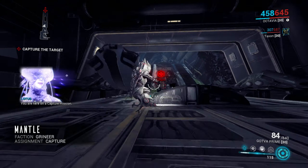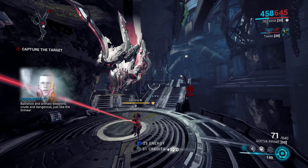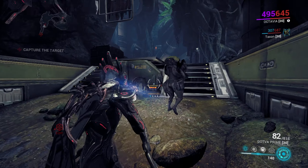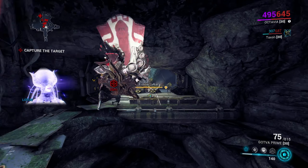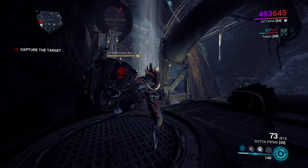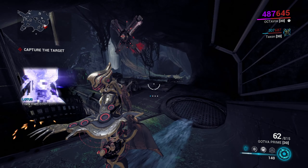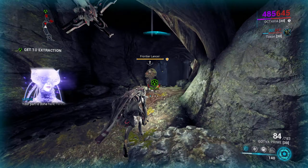You are here on a capture mission. You must find, capture, and extract our target. Ballistics and archaic weapons — crude and dangerous, just like the Grineer. Target located, bring them in. We cannot let our target know we're here — track them quickly. Excellent work. We'll interrogate the captive back at base. Your part is done here, Tenno.